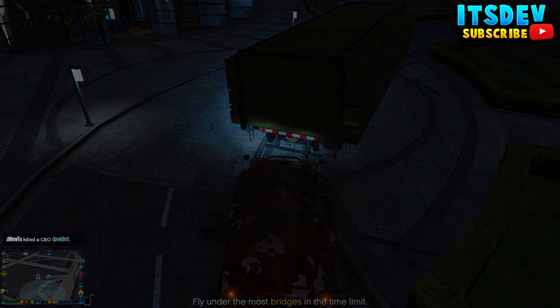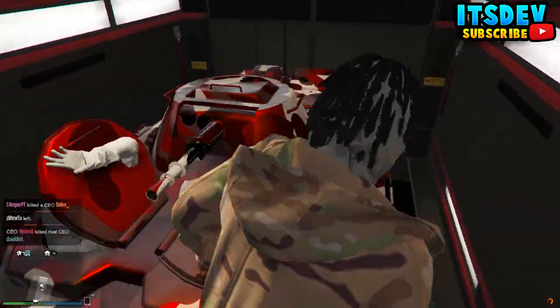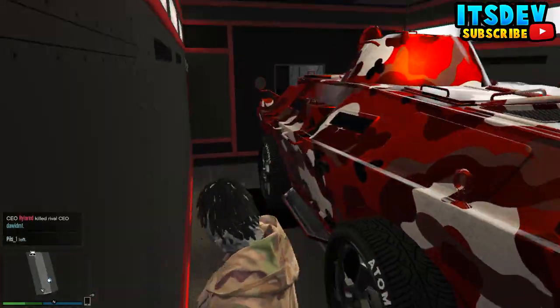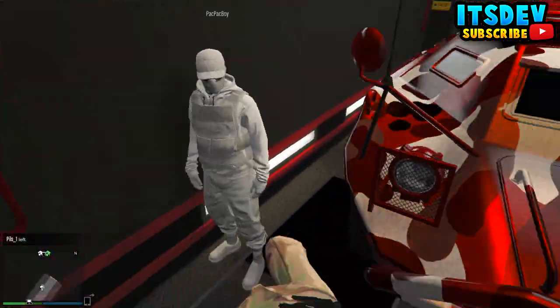As you can see we're struggling to get inside, but now I'm waiting here. Once you're inside the MOC with the vehicle, go ahead and get out. Now tell your friend to stand right next to the vehicle.